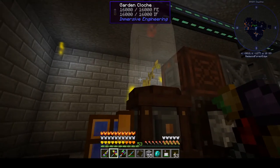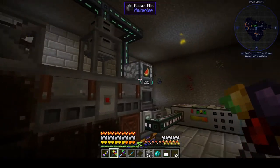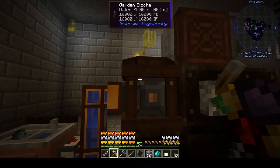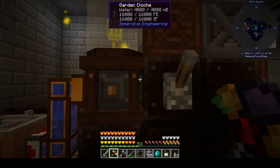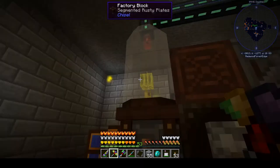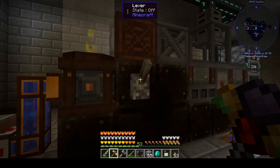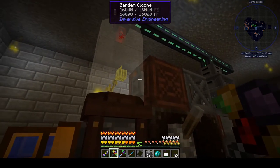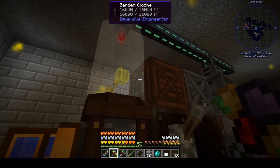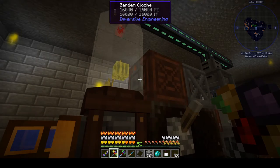Power is coming in through the top from Elite Universal cables, which is just what I had in my bag at the time. It's overkill for this situation, probably, but whatever. I do have a bit of fertilizer in here, but I don't need it at all, because I'm making melons way faster than I'm burning ethylene right at the moment. I'm just using that to sort of build up a stock of melons. That gray plate on the front of the garden cloche is the redstone area to toggle it on and off.